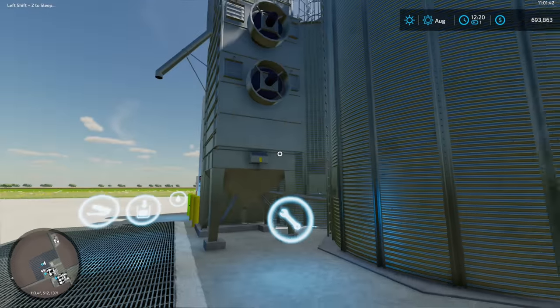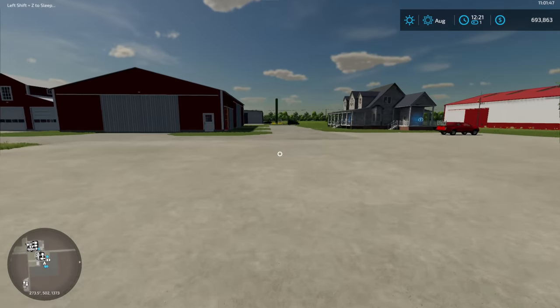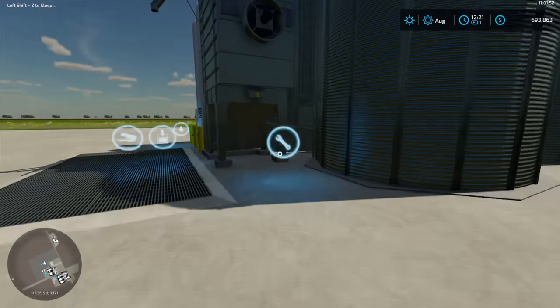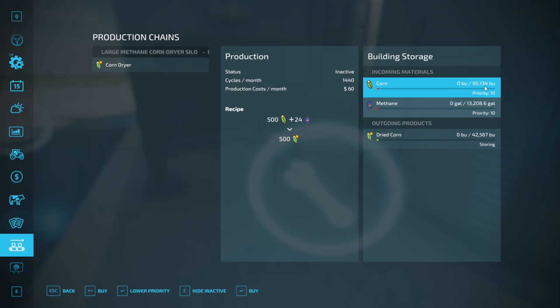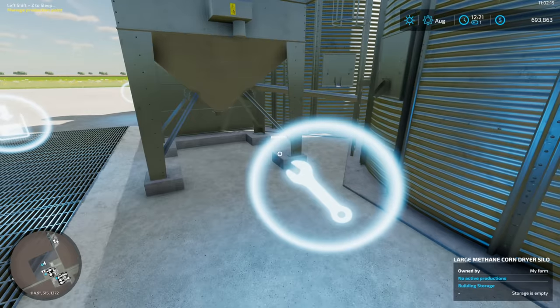I thought the corn dryer would be a fun feature to try. It'd be nice if it were integrated into the main setup, but it's not. Speaking of dry corn - where do you even sell dry corn? No idea, we'll find out. The dryer can store 42,000 bushels dry and holds 85,000 bushels input.